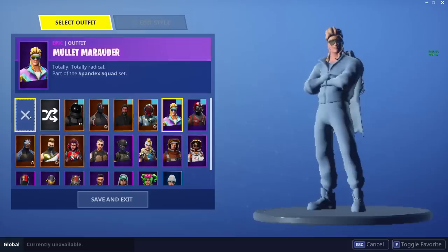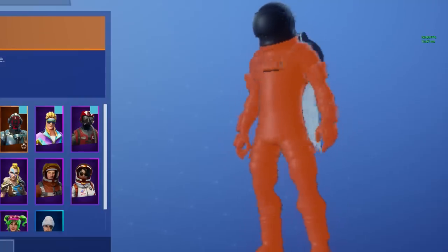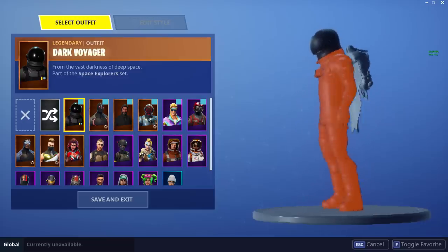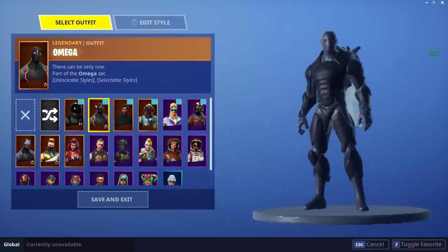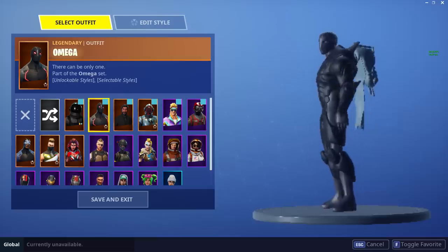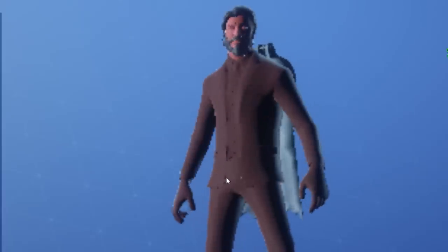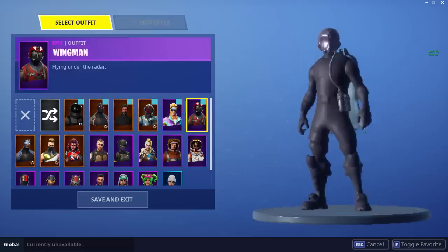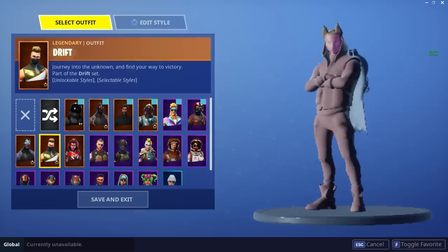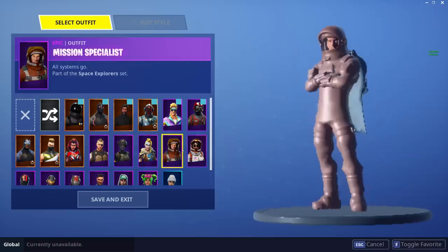Let's go ahead and swap out the skin to see if it gets any better. Oh my god — the whole body is orange and the guy's helmet is the only thing that's black. I think I broke the game, I literally think I broke the game. Let's see the other skins — oh my god, John Wick, more like Orange Wick! Let's just go through the skins real quick and it just gets worse and worse and worse. I can't believe this.